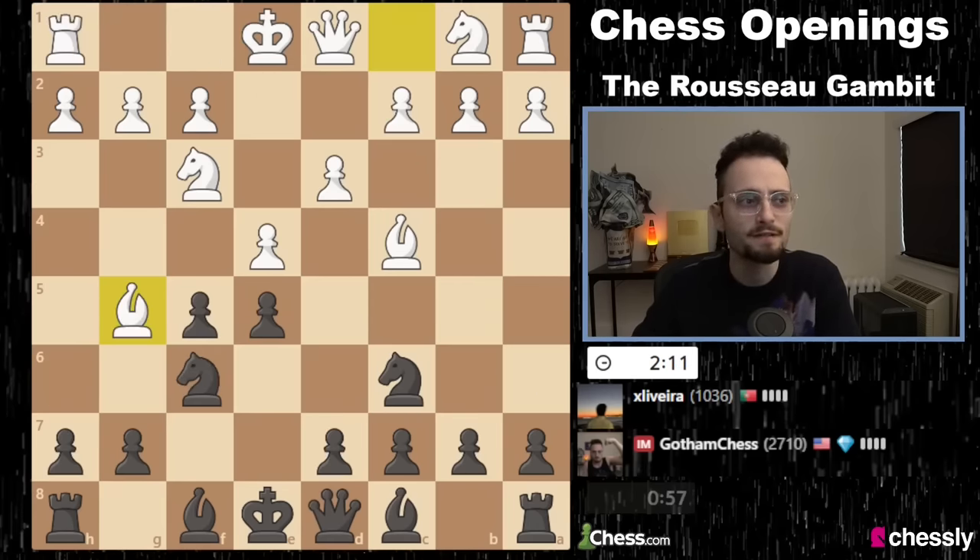We're going to try to play with our open F-file. Actually, I don't even need to take — what if I just play castles? And if take, take, rook takes, I have rook F1 at the end. Look at how powerful this gambit is. My opponent blunders rook F1 — what a move! Look at my bishop. I think my opponent's playing a little too quickly and didn't really respect my position. I have a very strong position.